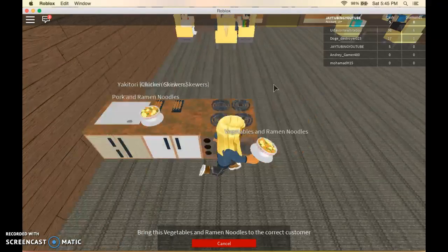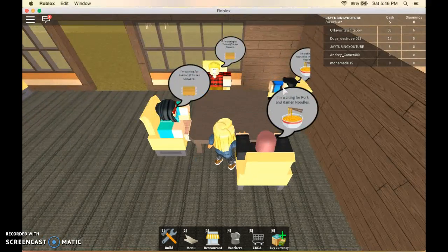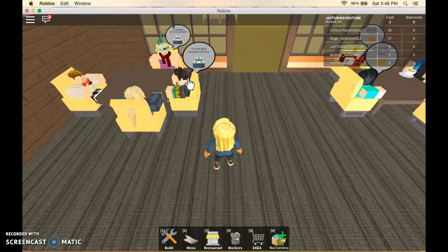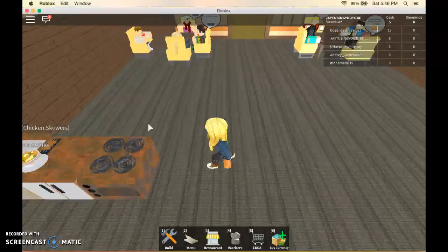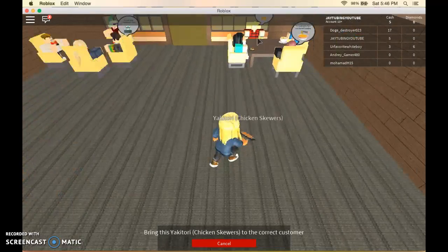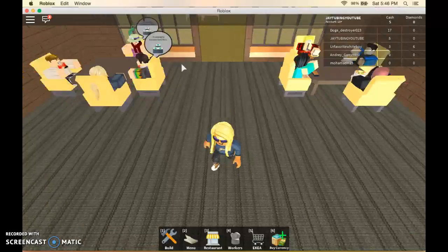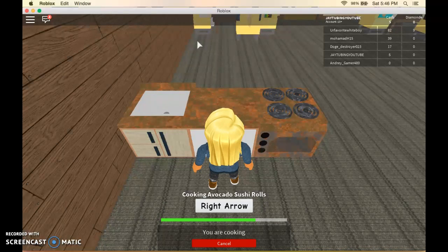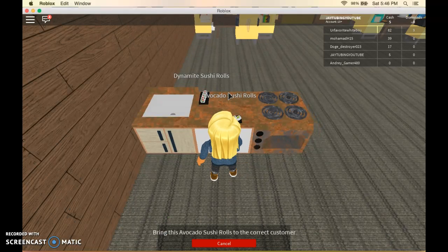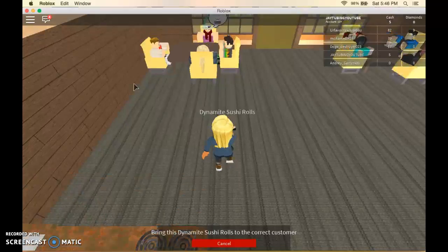Now we have all the orders. I'll take your orders in a second, thank you. You want ramen, vegetables and ramen. You like avocado sushi on it, and then the skewers. One for you, one for you, and then the ramen noodles. Oh, you got pork and ramen. Avocado sushi and dynamite sushi. Dynamite sushi! There you go.